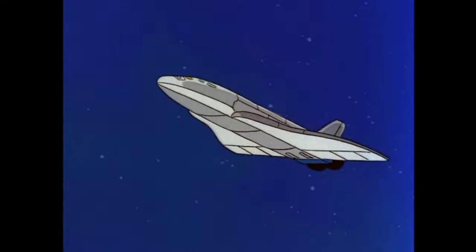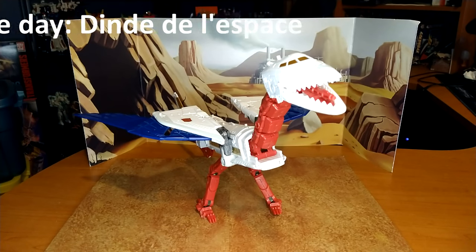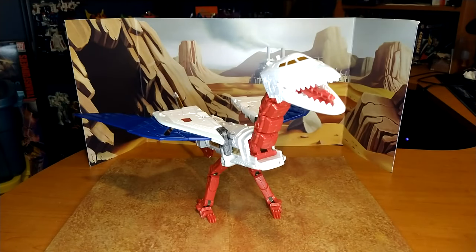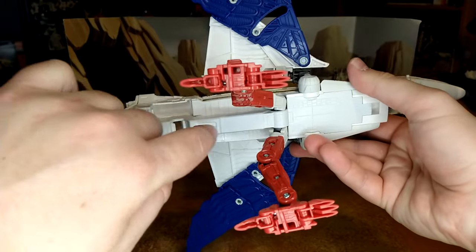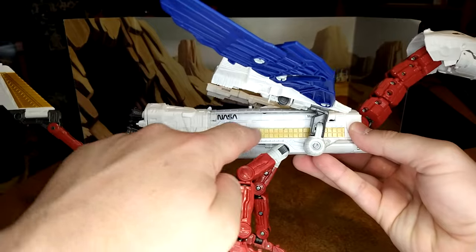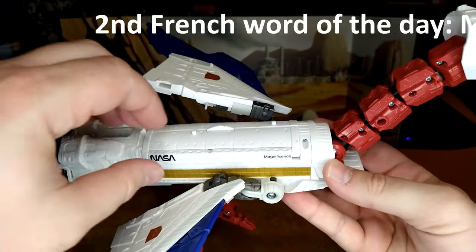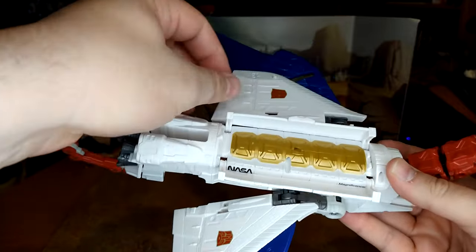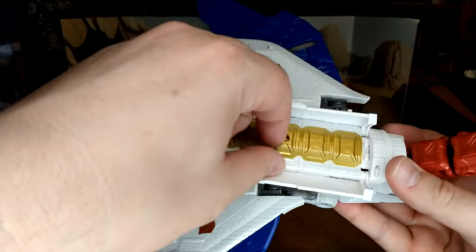Now here is Sky Lynx in space turkey mode — which will be our French word of the day. Turkey in French is 'dinde,' meaning dying, so this isn't the dying Dallas spouse. He has really skinny legs but they hold his weight, which is impressive. The only difference for the combined mode is that you fold these sections here, then clip this part and this part over the shuttle. I love the details on the paint — the NASA logo looks really good. You can open the canopy and get these space shuttle interior details.